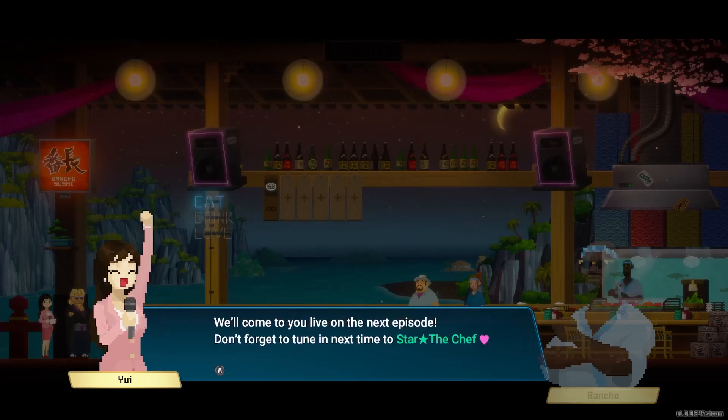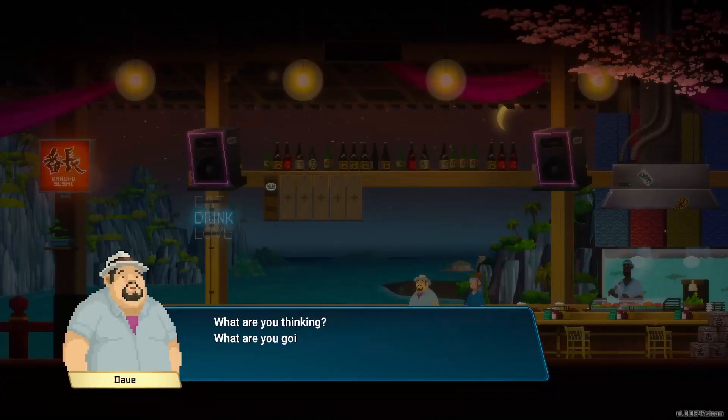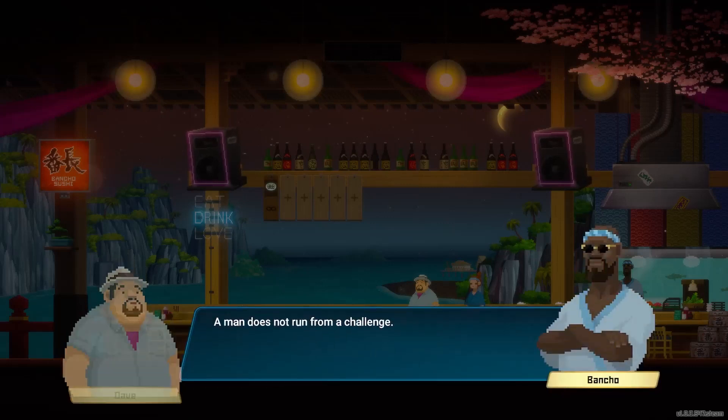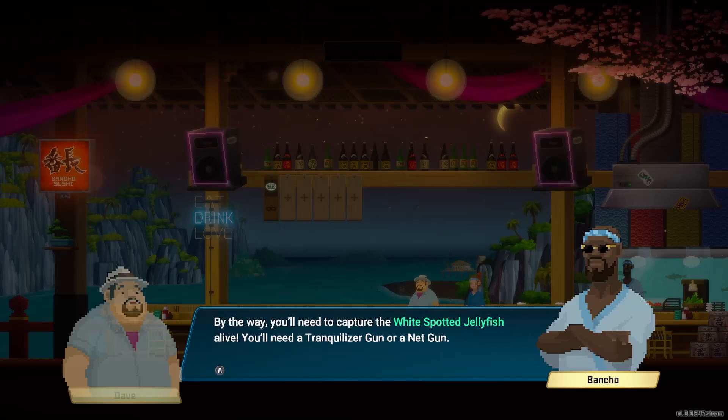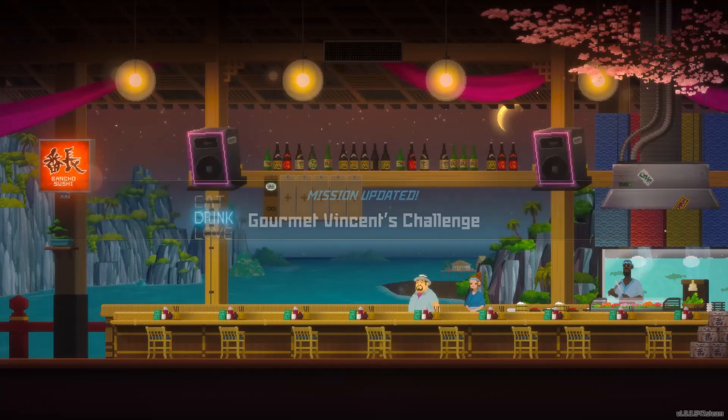"We'll come to you live on the next episode. Don't forget to tune in next time to Star Chef. Eat, drink, love." I dig it. "What are you thinking? What are you going to do?" "A man does not run from a challenge. I've thought of something. Will you give me the ingredients? I need some sea grape and white spotted jellyfish. They can both be harvested at the limestone cave about 100 meters down in the depths. You'll need to capture the white spotted jellyfish alive — you'll need a tranquilizer gun or a net gun." We'll do that probably tomorrow.